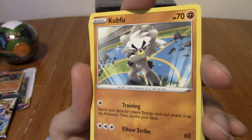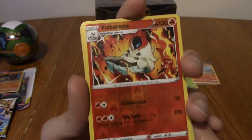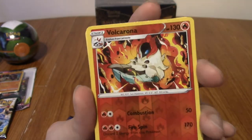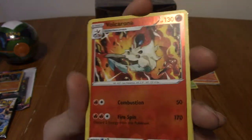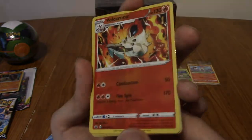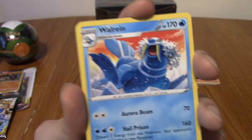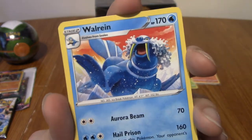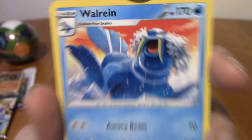Ooh, there we are - Kubfu. I think I have one already, but this is the first set with Kubfu in. Ooh! Volcarona Reverse - very nice. That red is very understated but nice. And the rare is a Walrein. Look how happy he is - I need to pull that Walrein, that is very cute.